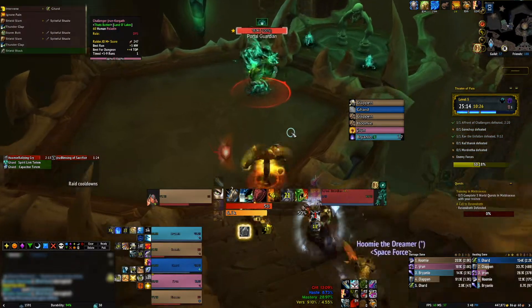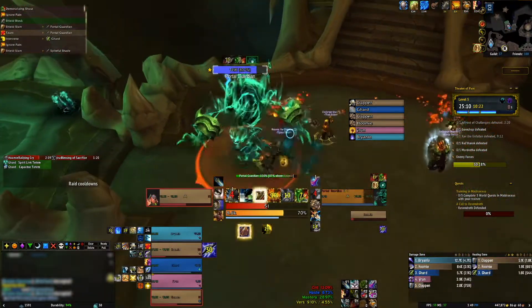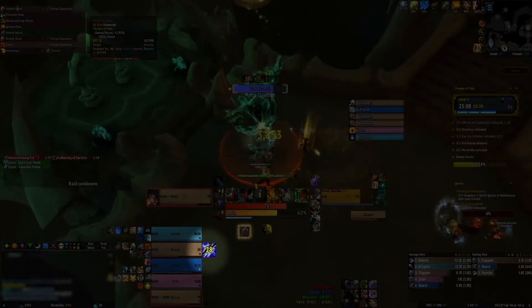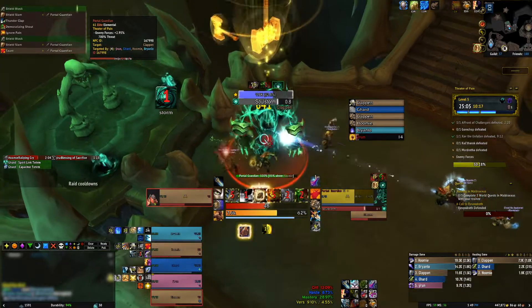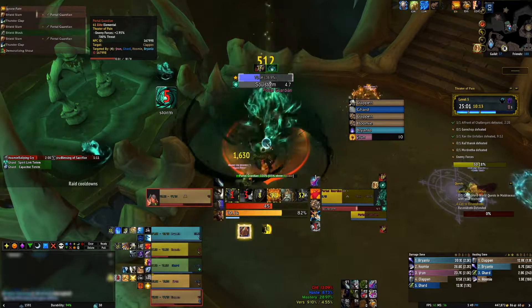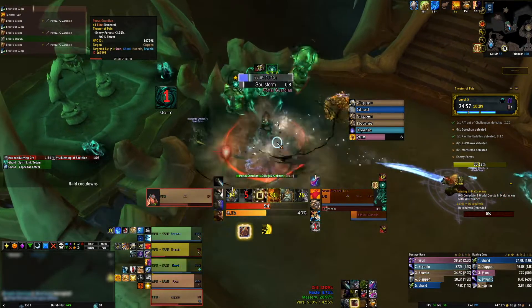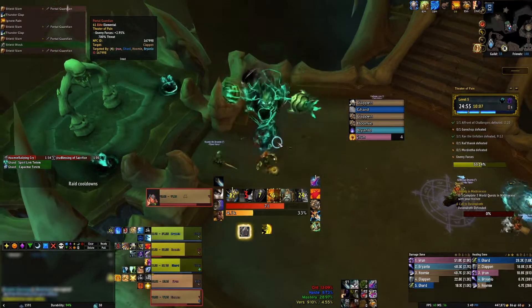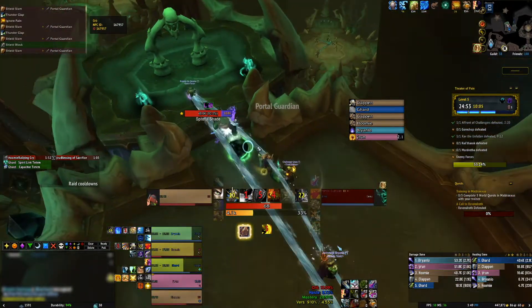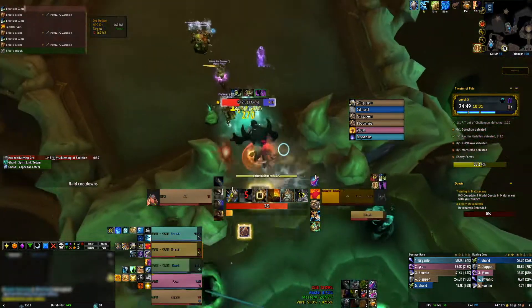Next up is the Portal Guardian. This mob will periodically debuff a player with Shadow Vulnerability — a curse that inflicts a small amount of shadow damage and increases shadow damage taken by 30%. The Guardian will also cast Soulstorm, which inflicts a moderate amount of shadow damage to all players every 2 seconds for 8 seconds. If a player still has the shadow vulnerability debuff when Soulstorm goes off it can cause extra trouble, so make sure you dispel if you can, or use defensives, Darkness, or healing cooldowns to keep everyone healthy.